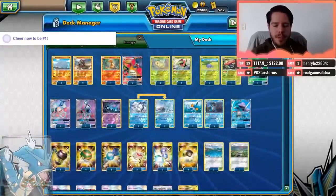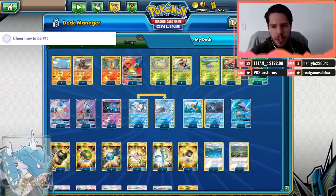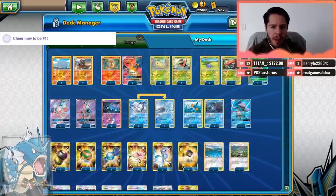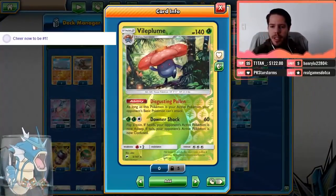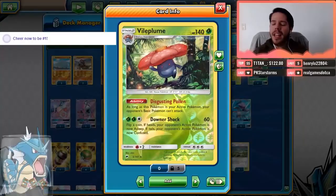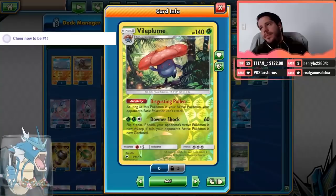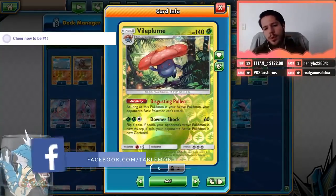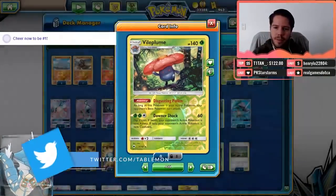We have a lot of ways to prevent our opponents from damaging us so we can survive long enough to deck them out. Number one is Vileplume with its Disgusting Pollen ability: once this Pokemon is active, your opponent's basic Pokemon cannot attack. Therefore, Blacephalon can't do anything to you, Tapu Lele can't do anything to you, Buzzwole can't do anything to you. Really cool card, really good defensive measure.